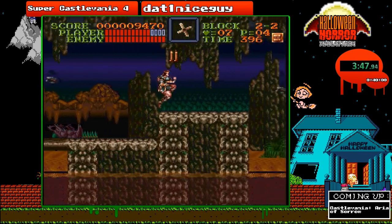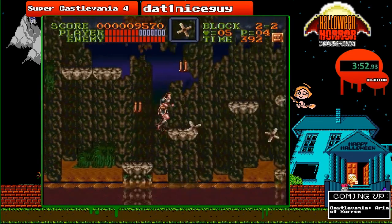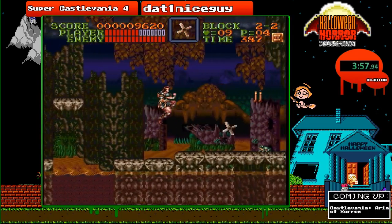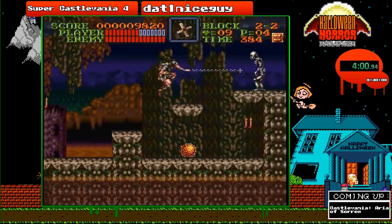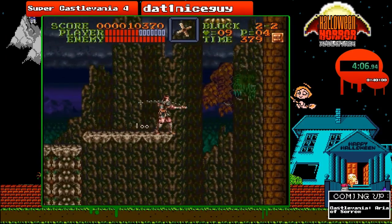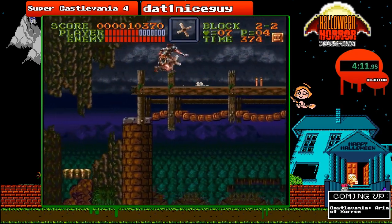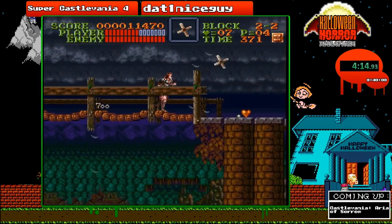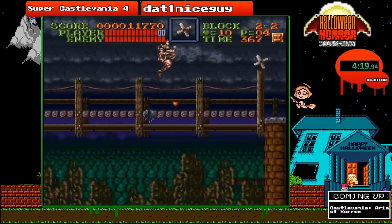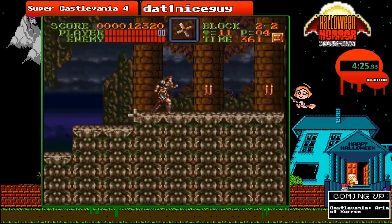Just keep marching forward, receive some more damage boosts here. So up next is the boss of stage 2 — the Medusa. It's a very, very short boss fight as long as you have your crosses with you. And as I said earlier, there is no orb to collect in this stage, so you can gather up as many hearts as you want.